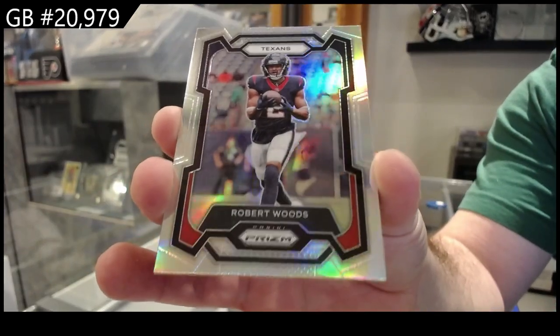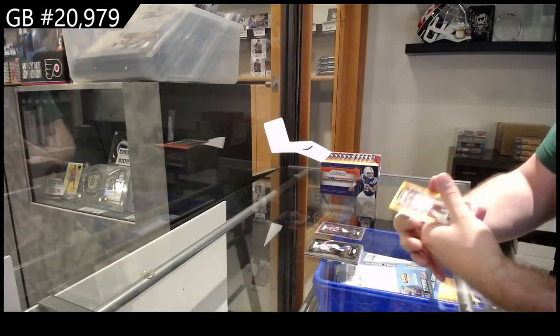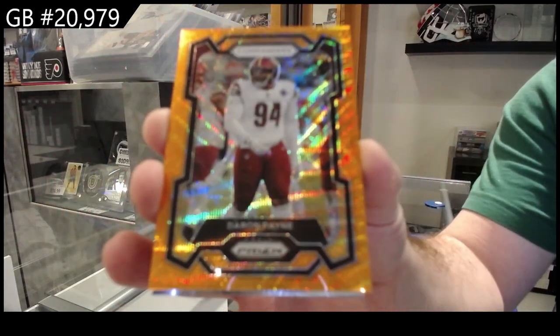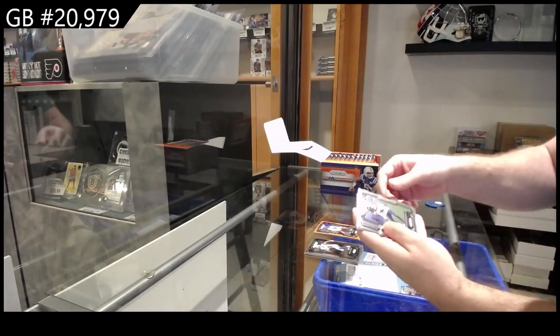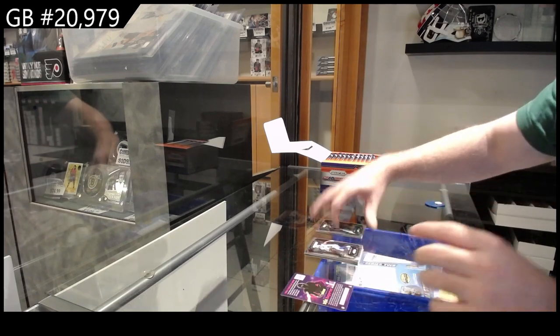We've got a Prizm of Woods for the Texans, number 260 for the Commanders. We got a rookie of Witherspoon for the Seahawks, and for the Jags, Harrison.